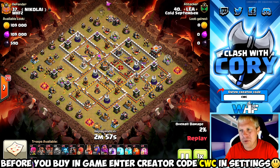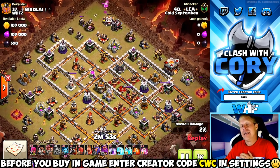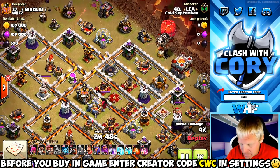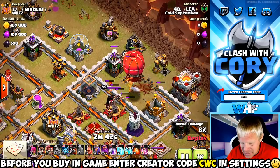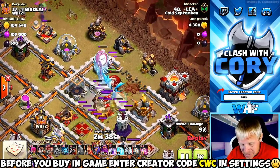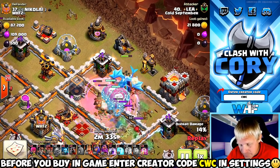Our next example of defense is going to come from an air attack. The attacker is going to be trying an electro dragon lava loon attack strategy. He's sending that stone slammer in there. One thing he neglected to do is clear the trash buildings behind — that means the e-dragon instead of going deeper into the base might turn around on those trash buildings and not get as much value. He does get the loons cloned out in front so they're tanking for that e-dragon.